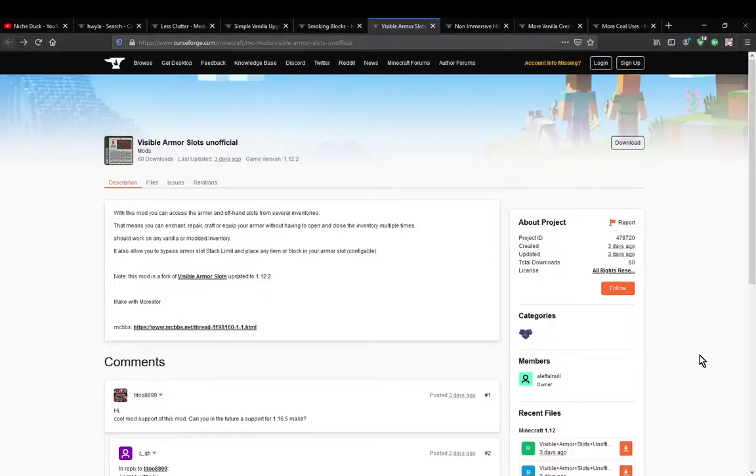Hello everyone, welcome to another mod overview, this time on Visible Armour Slots Unofficial. A mod that simply ports over Visible Armour Slots to 1.12.2 and pretty much allows you to see the armour slots in any GUI.